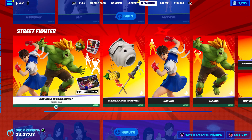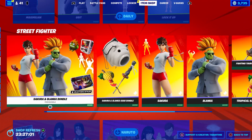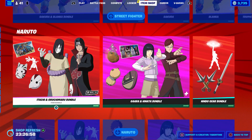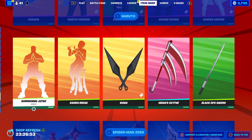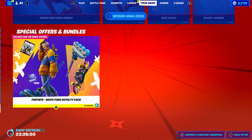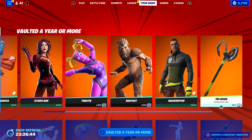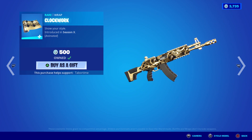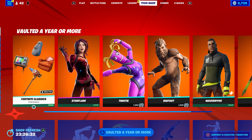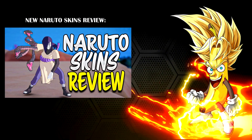The Street Fighter bundle — this is like the second bundle, that's what I was getting at. Plus the Gear bundle — I did a quick review on those yesterday. All the Naruto stuff is still here, plus the original Naruto, and Spider-Man Zero still here, and the new starter pack still here. Wow, what an item shop! Get these while you can, because it may be another full year — or in the case of Clockwork, a thousand and six days — before they come back. Hopefully you guys enjoyed this video. Like is always appreciated, and don't forget to use my support-a-creator code.